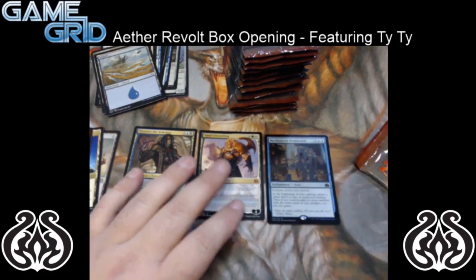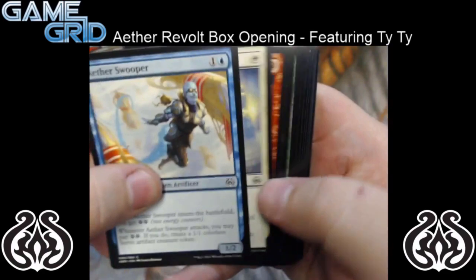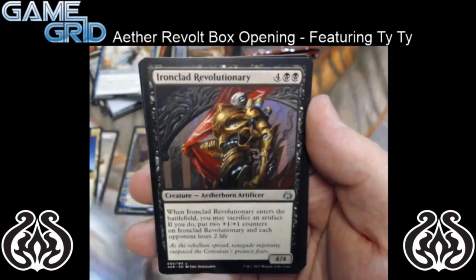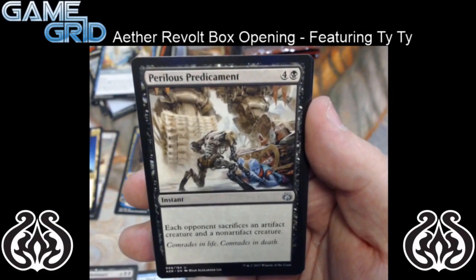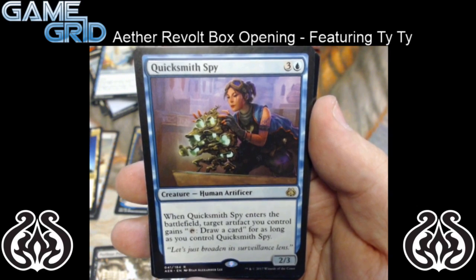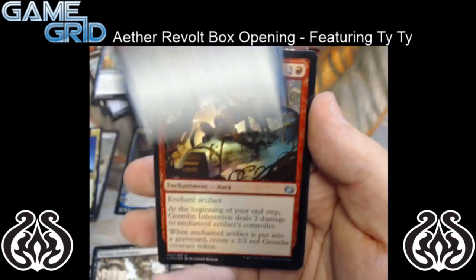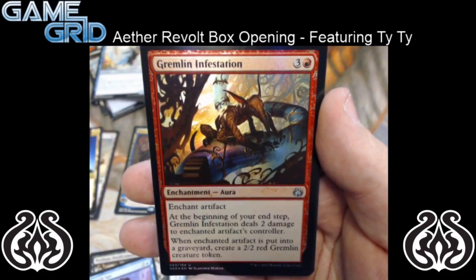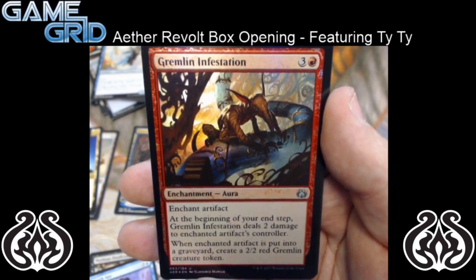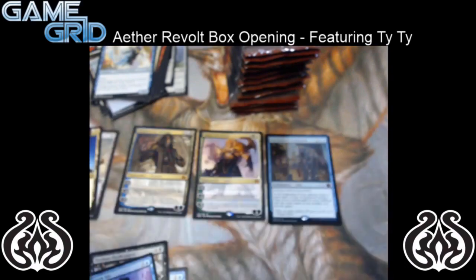So we have Shielded Aether Thief. For the uncommon, we have Ironclad Revolutionary, and Perilous Predicament. And for the rare, we have Quicksmith Spy — it's a 4 mana 2/3. When Quicksmith Spy enters the battlefield, target artifact you control gains: tap to draw a card, for as long as you control Quicksmith Spy. So it's a pretty good card. And for our foil, we have Gremlin Infestation — it's a 4 mana enchantment aura, enchant artifact. At the beginning of your end step, Gremlin Infestation deals 2 damage to enchanted artifact's controller. When enchanted artifact is put into the graveyard, create a 2/2 red Gremlin creature token. So pretty sweet.